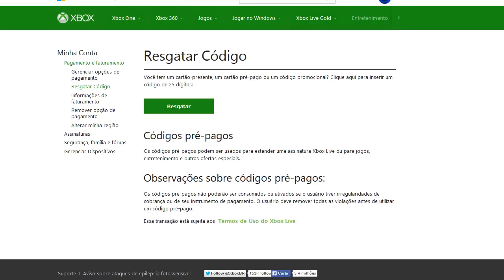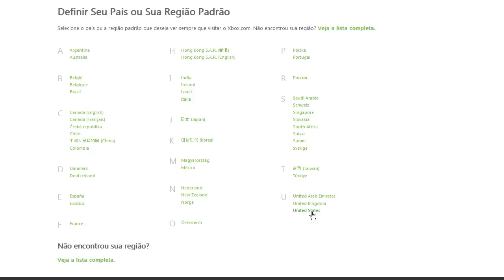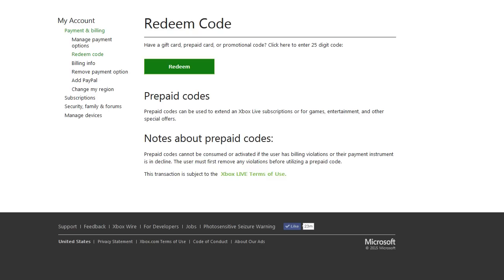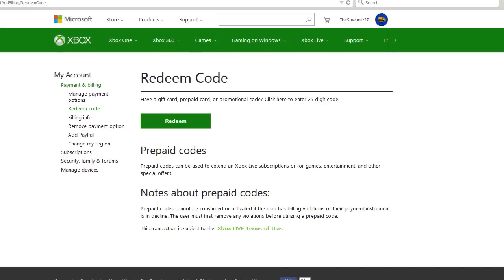When you want to change it back, all you've got to do is X out this button, go back down here to where it says Brazil at the bottom, click on that, and then go back and reset it back to the United States or wherever it is that you're from. And bingo, you are back to English. This is how I redeemed my code.